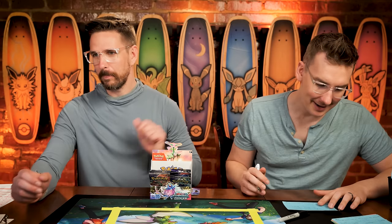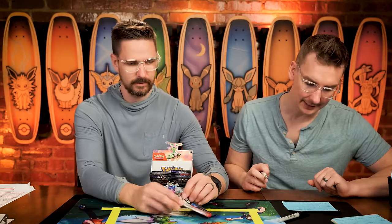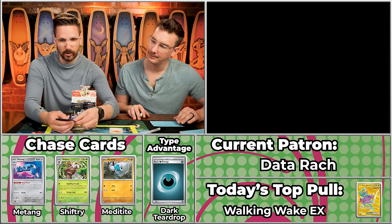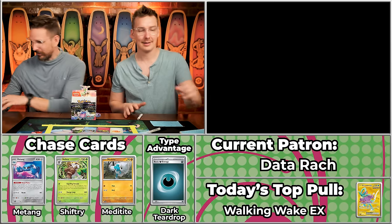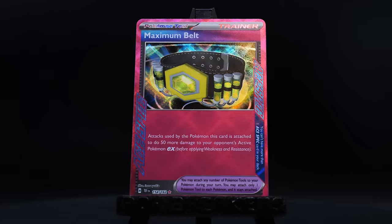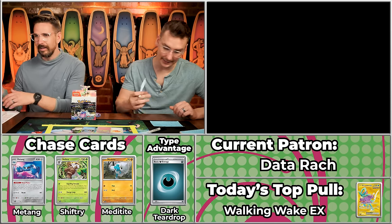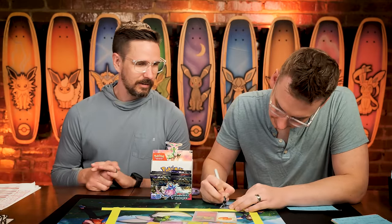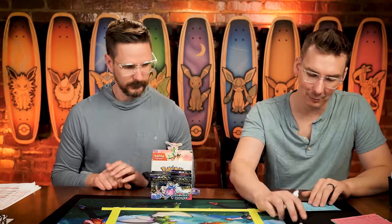Next up is Mod Squad Data Rage, coming in with four points — we know Data has it in her to pull big stuff. We've got Metal energy, Rolycoly, Azumarill, Yamper, Grubbin, Iron Treads, Buddy Buddy Poffin, Zera-aura — and the Maximum Belt! That's awesome! Plus the Heatmor and the Feraligatr — back-to-back Feraligatr! The Maximum Belt is number 154 — worth $14.73. So 15 plus 3 is 18, 19 points for Data Rage! Well done — 23 on the season. We'll bleep out that Feraligatr for you.